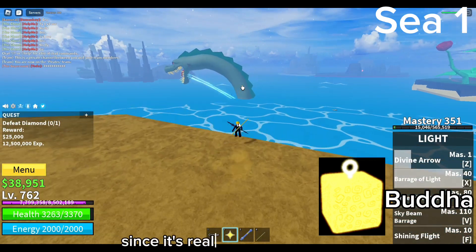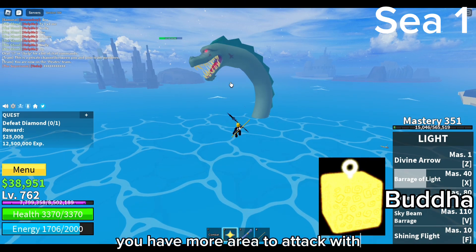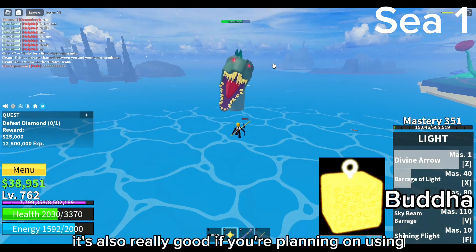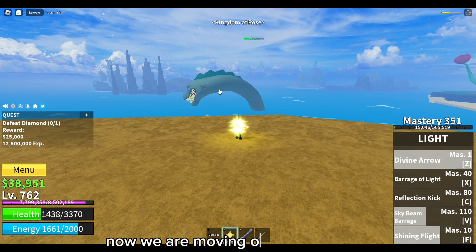For the first non-Logia type, I would recommend Buddha since it's really good for grinding. Since you're bigger, you have more area to attack with. It's also really good if you're planning on using your combat or sword to attack with.